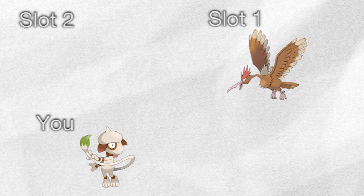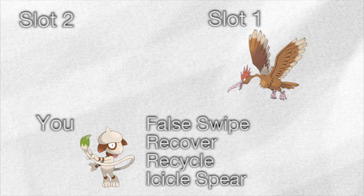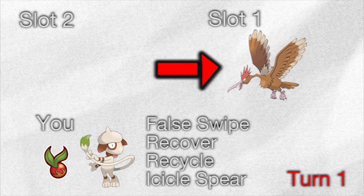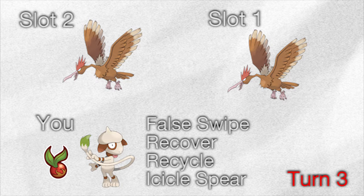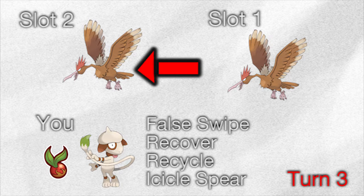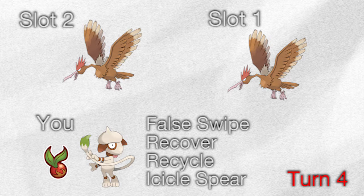Let's go through an example. I encounter a Fearow, and I want to keep chaining until I get a Castform. I have my Alpha with False Swipe, Recover, Recycle, Icicle Spear, and equipped with a Lepa Berry. Ideally, your Alpha should be many levels higher than the Pokemon you are chaining, just for convenience. Alpha uses False Swipe on Fearow and brings it down to 1 HP. Fearow attacks — I use an Adrenaline Orb, Fearow attacks again. Fearow spawns in another Fearow, Alpha uses Icicle Spear on the new one and faints it. Old Fearow calls in another. It is important to note that to keep the chain going, you must keep a Pokemon from the family in the chain.